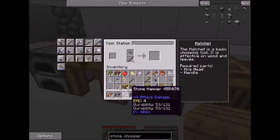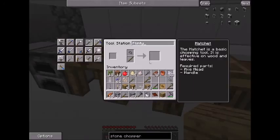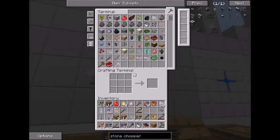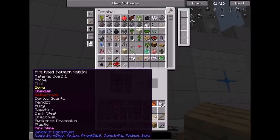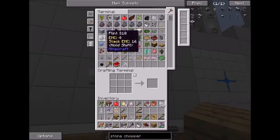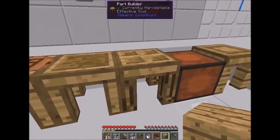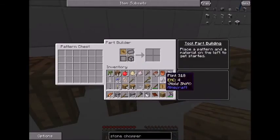Alright, so wooden tool rods, flint axe head. You know what, screw it, I'll just call him Flinty, why not. And then — son of a bitch — can I use a wood one? No, goddammit. I guess it has to be flint. Son of a bitch, that's gonna suck, 'cause that means I will have to use flint in order to repair it.